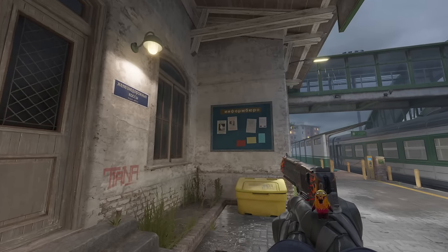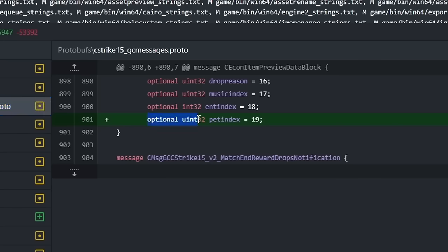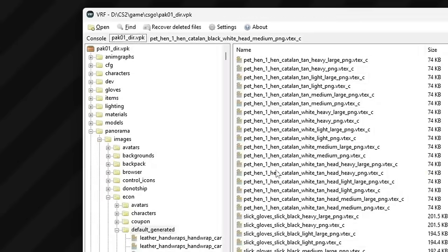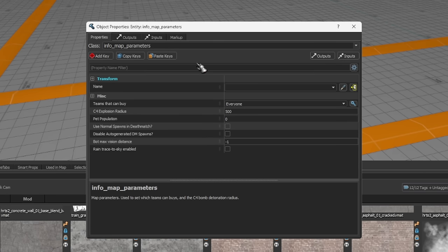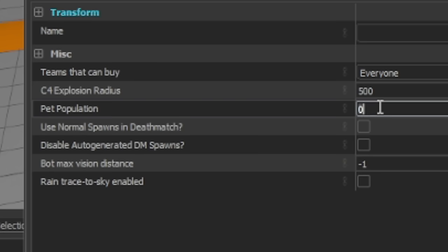Right next to this sign hangs a bulletin board with two sheets of paper about missing chickens for a cash reward. This sounds especially interesting considering previous leaks of a new cosmetic item called pets. What's even more interesting is that new mentions of this feature have appeared — the pet population parameter is located in the map settings, and we can assume it will set the number of pets that can be present on the map at the same time.